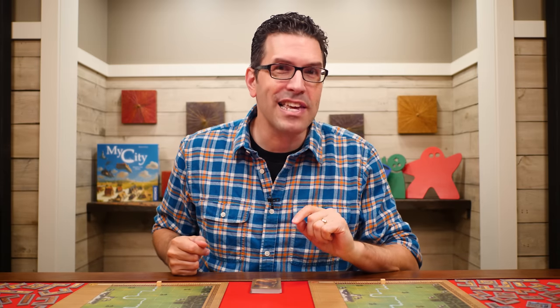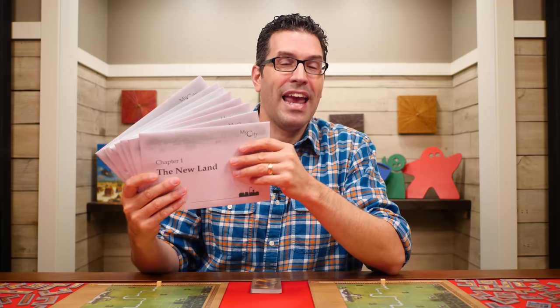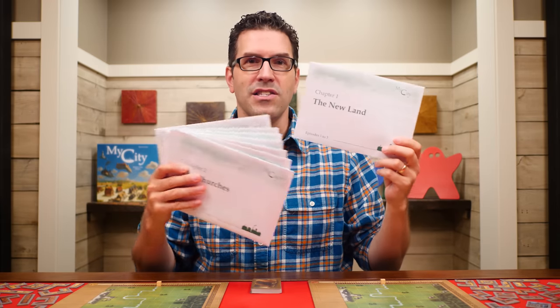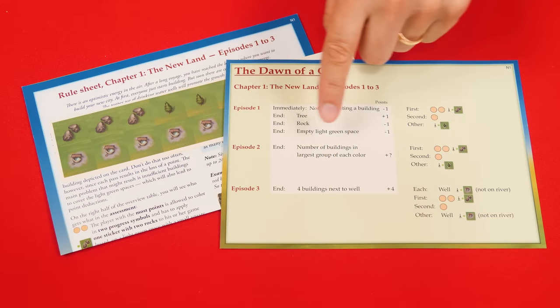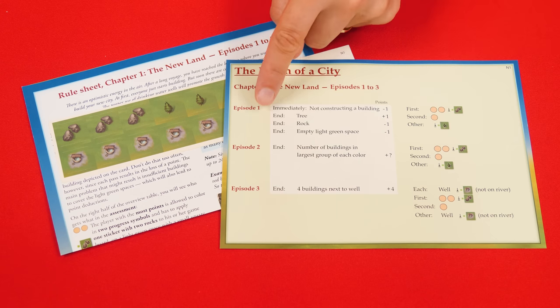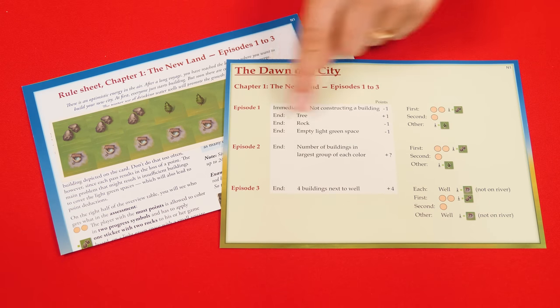My City is a legacy game and it takes place over 24 individual games known as episodes. Each episode introduces new rules, objectives, and even components for the players. All these extra items are stored in eight envelopes, and each one contains the items for three of the episodes. Here I have the one labeled The New Land — it says in the corner episodes one to three. Do not open any envelopes until you're instructed, and we'll not spoil any of the secrets in the later envelopes in this video. But since for your first game you will need to open this one up, we can do that right now. Here you'll find an overview table explaining how scoring and rewards are assigned for each of the episodes in that envelope.